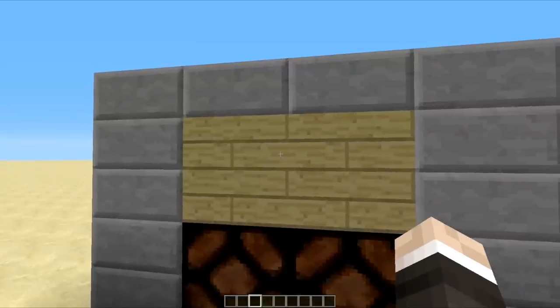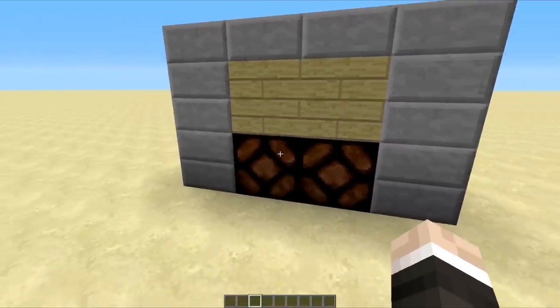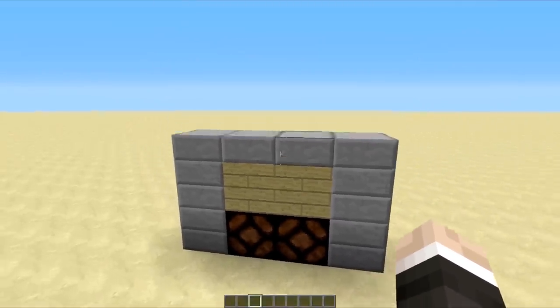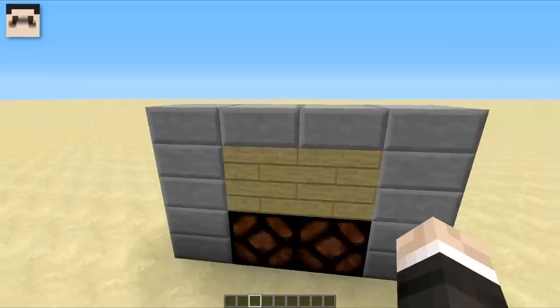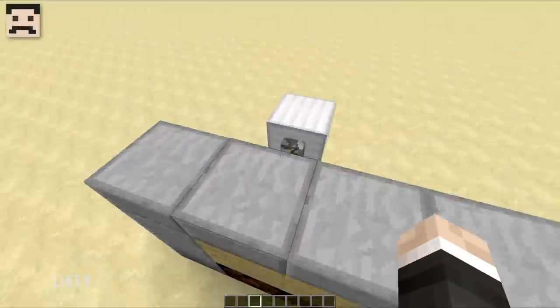So you just walk up here and we hit this, and you can see our lights turn on, and then we hit it again and the lights turn off. Now that may have blown a couple of your minds if you haven't seen this before — it actually uses a little trick using stairs. So we turn this stair here and the hitbox doesn't update, yet there is in fact block texture there, so we can actually click right on through this stair and activate the lever.